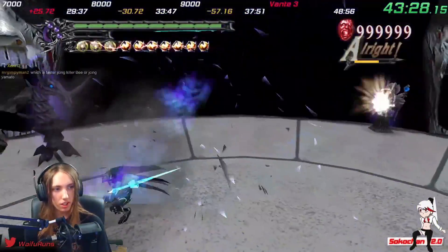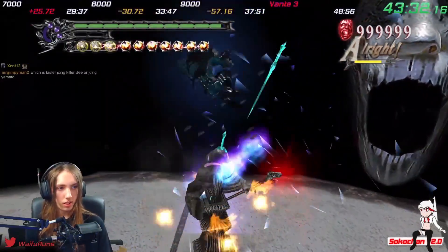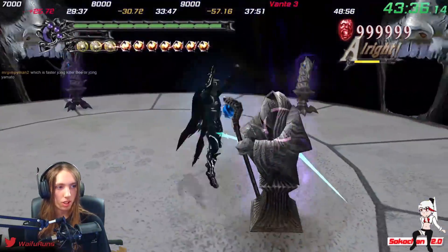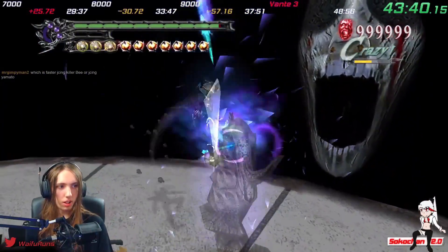Killer B does more damage, but Yamato is better for certain enemies. You pretty much can't jump cancel the clean spiders, so Yamato Rave is a good option.